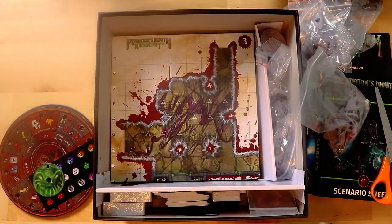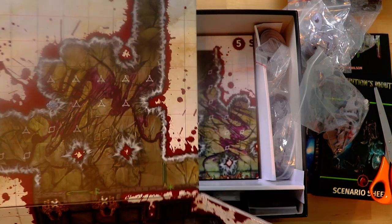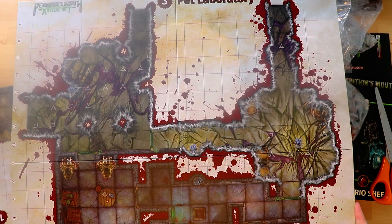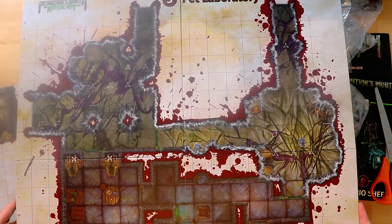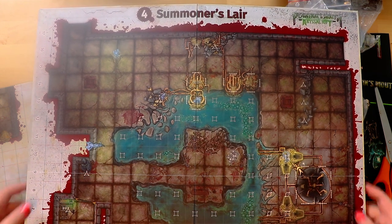Here comes number three — oh my gosh, look at the number of boards you get, this is crazy. These are lovely thick boards. The Pet Laboratory — you can see there's probably been some sort of spider, that looks like webbing, so spider's lair somewhere on here. On the other side, the Summoner's Lair, number four — this one has water in it, some sort of pipes and things. I wonder if you can interact with these parts of the board. These are very very lovely, very clear and easy to read. I think the white around the edges really helps.